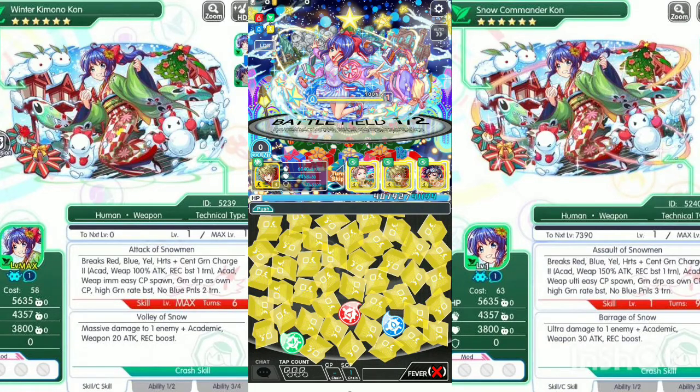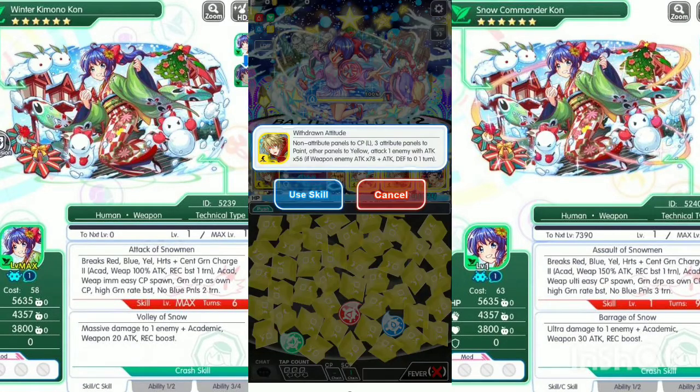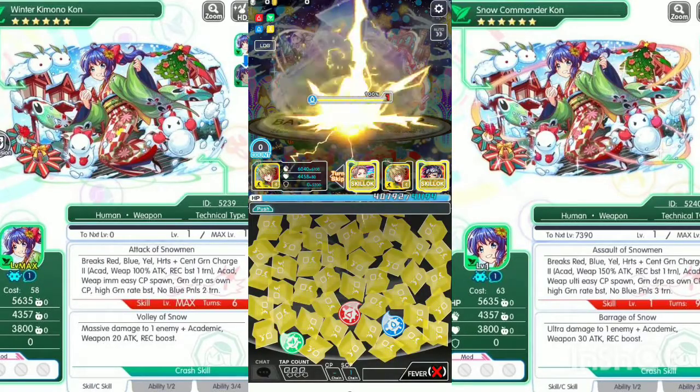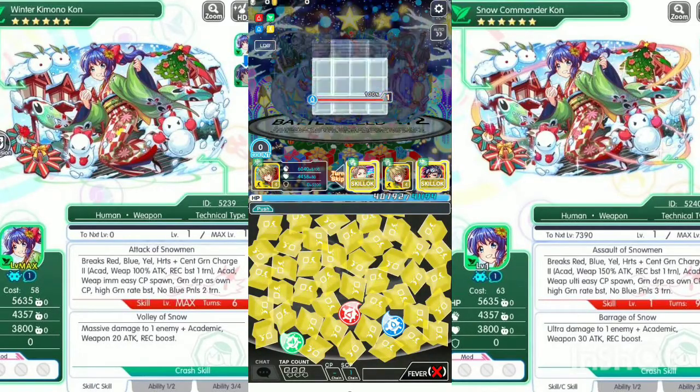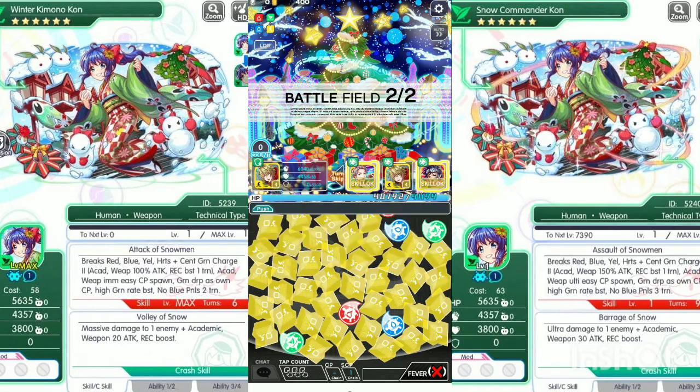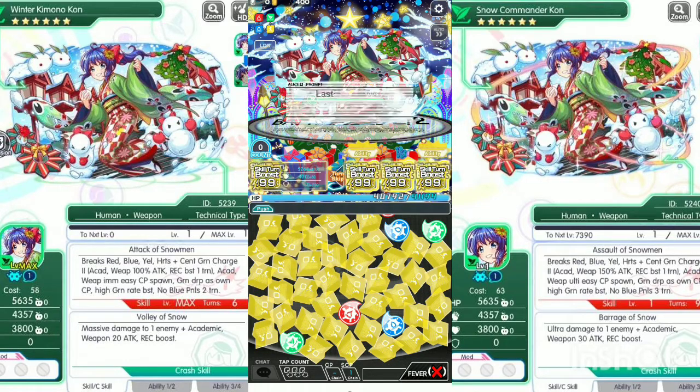Okay, second position Duck — now using the helper Duck skill. The first battlefield is clear. Using two Ducks to farm this Winter Kimono Con.